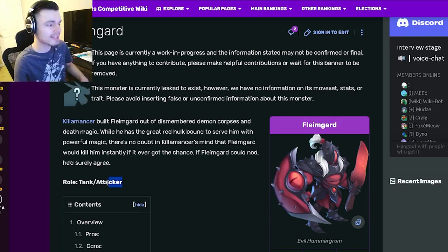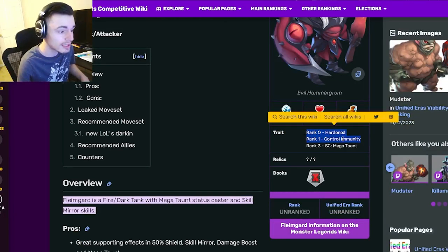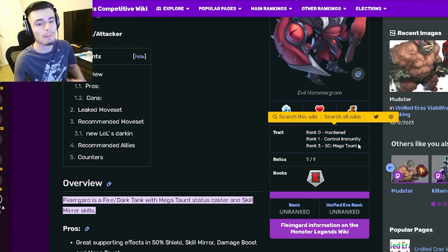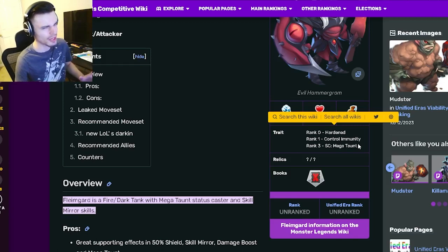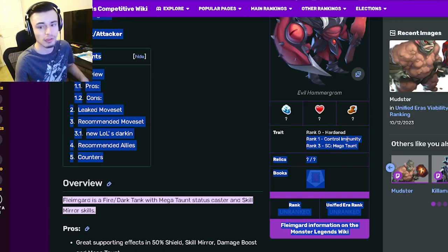Flamguard is a tank/attacker, and his traits are going to be Hardened, Control Immunity, and then a Megaton, which is an amazing trait. All three of those are pretty great, especially rank 1 and 3. Rank 3 is definitely his best, and then rank 1 is amazing as well.